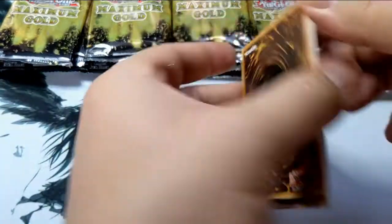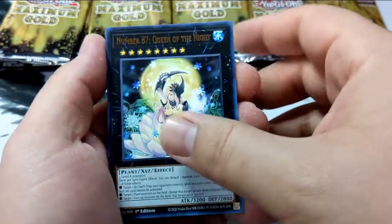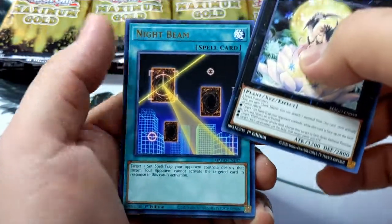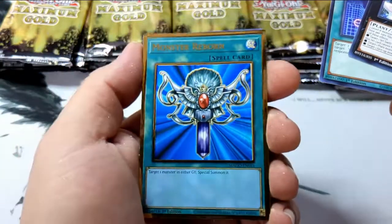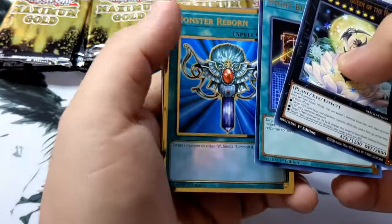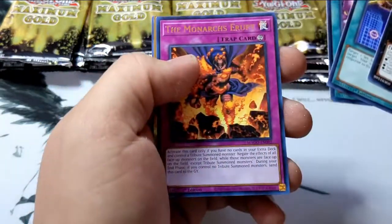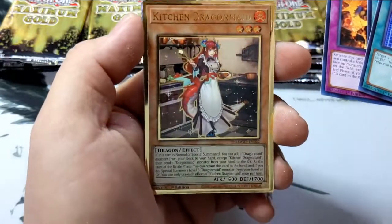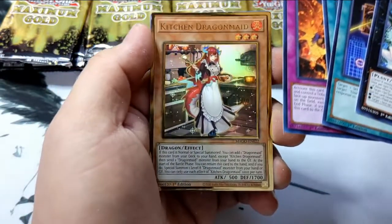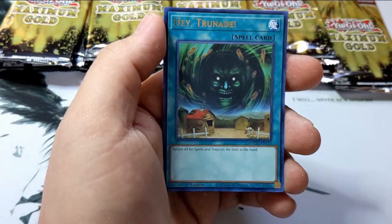Can we get that Harpy's Feather Duster? Can we get an Eldlich? We have a Queen of the Night. Night Beam — great card. Oh, we got the Golden Monster Reborn! That is beautiful. If only it came in the alternate artwork. Shared Ride, not bad. Monarchs Erupt. Kitchen Dragon Maid — ooh, if I could get the Dragon Maid set I'd be stoked. Hey True Nade, not bad at all.